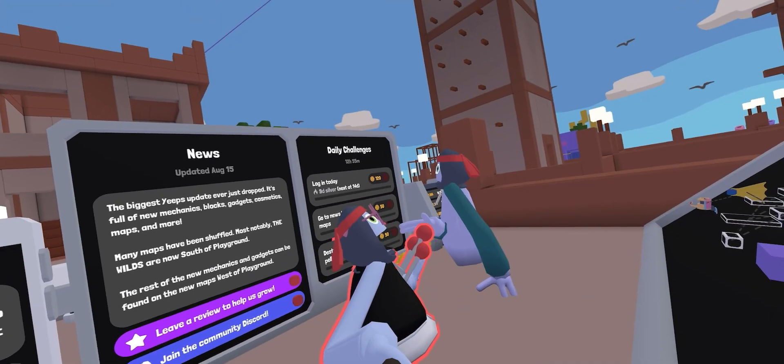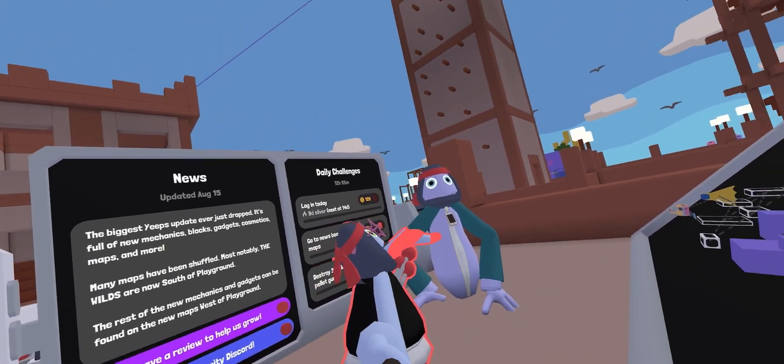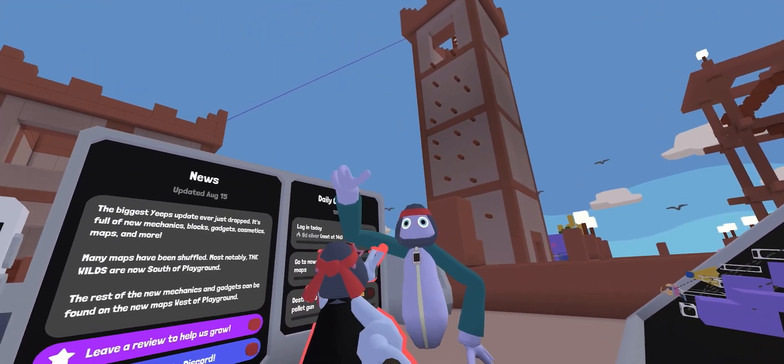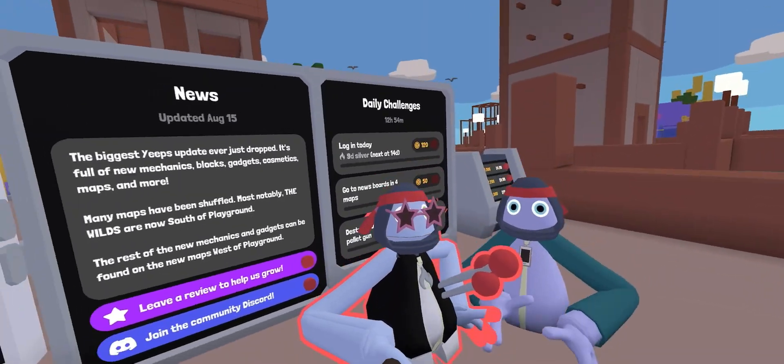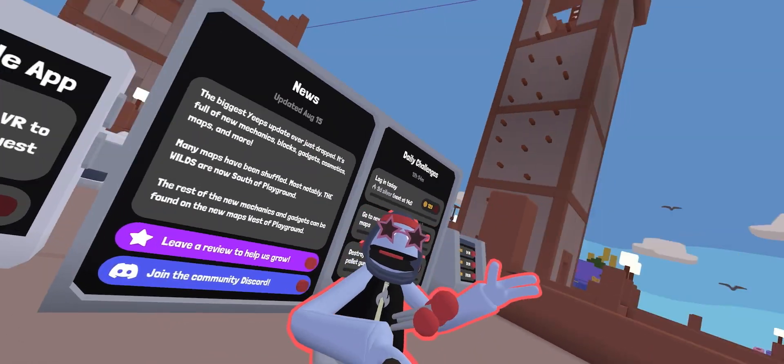Hello everybody! Today we are playing the brand new Yuca's Seeker update with this guy — no idea who he is, we just found him on the street, he's homeless. But yeah, we're playing the brand new beach update, which is going to be cool.